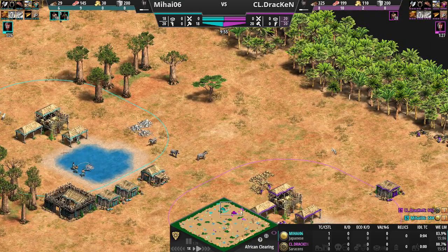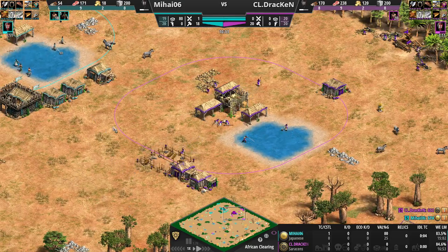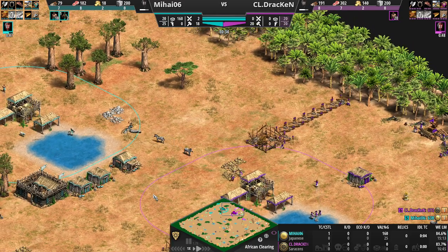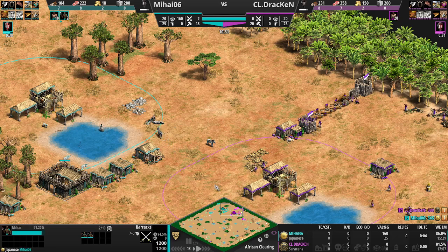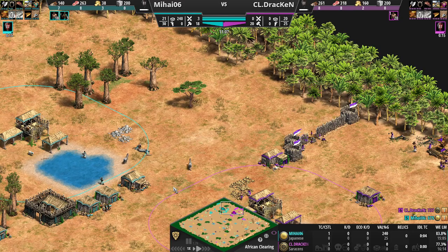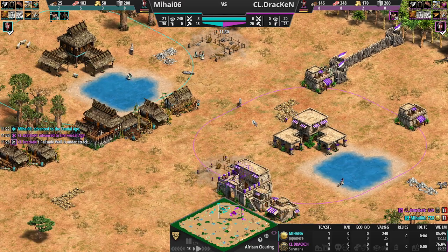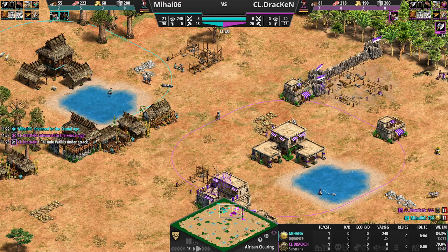Militia coming out. I think he would want to wall here at the very least to kind of protect that wood line. He does understand the situation — very nice. It's going to be straight into archers for our Saracen player, or the Japanese player going into men-at-arms — a very powerful unit with high speed attacks. Militia heading out looking for a place to pressure, and those walls have gotten up. Both players adding the archer range. You could just waltz right around that corner — like, why not just walk around?